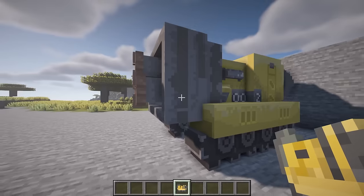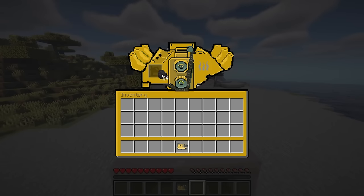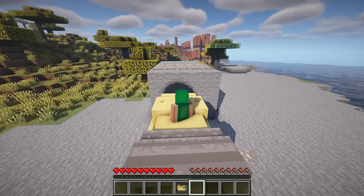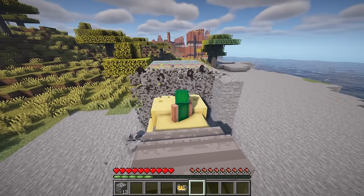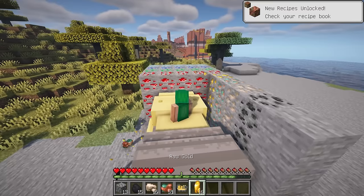This mod introduces a drill vehicle that you can ride to easily destroy blocks in Minecraft. Use the menu to add fuel to the drill vehicle and WASD to move and control the drill. Keep in mind that the drill has pretty low fuel efficiency, so use it wisely.